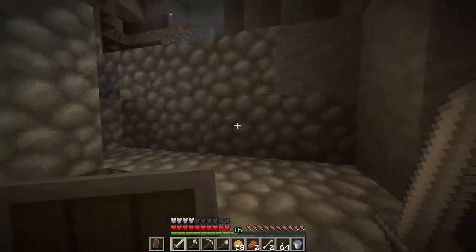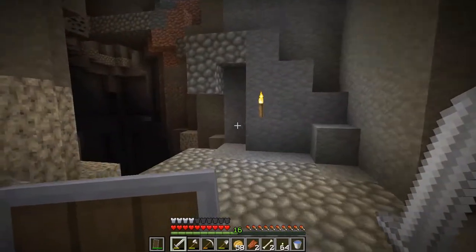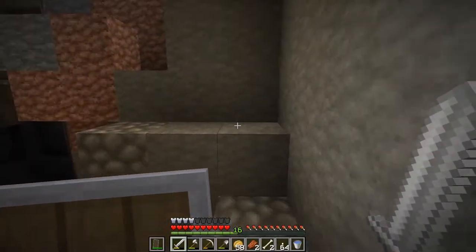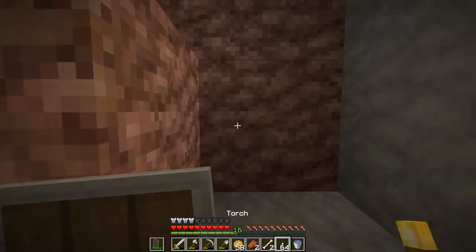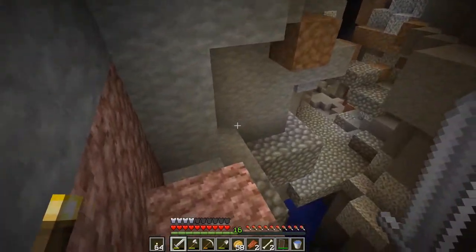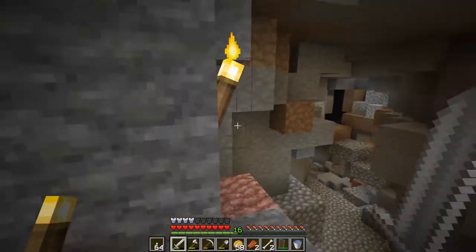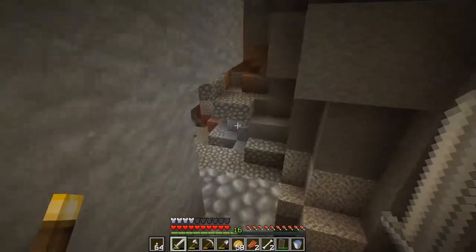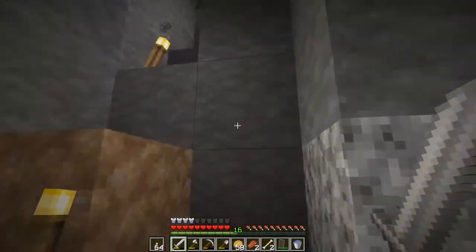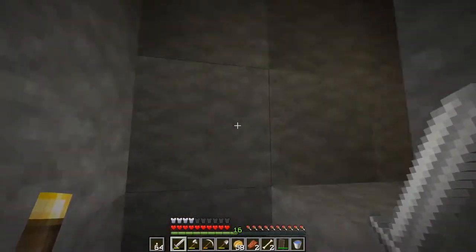I guess we're going to go back up now — there's not much else we have to do down here, but now that we have this shield that is great. I personally don't like having the shield in my offhand right there — I like having torches in my offhand, that's my favorite thing. Okay, I'm going to head back up and meet you back up at the base.